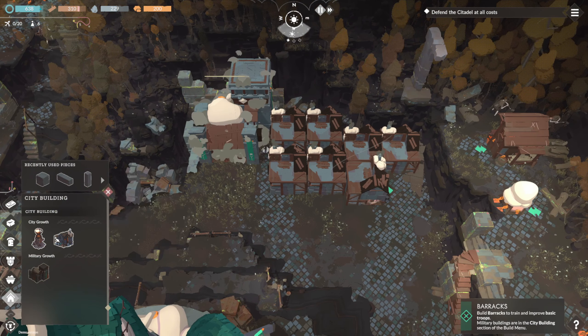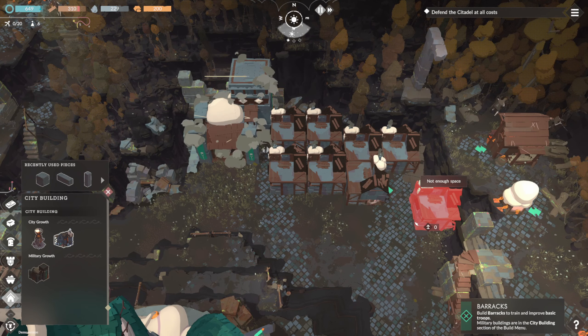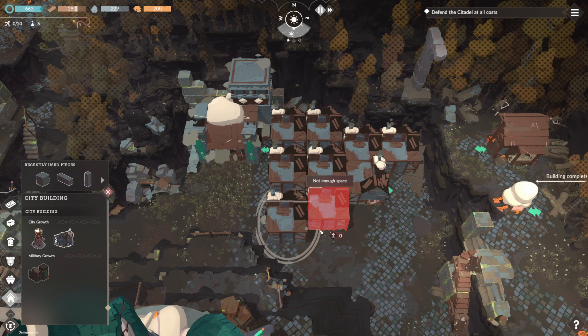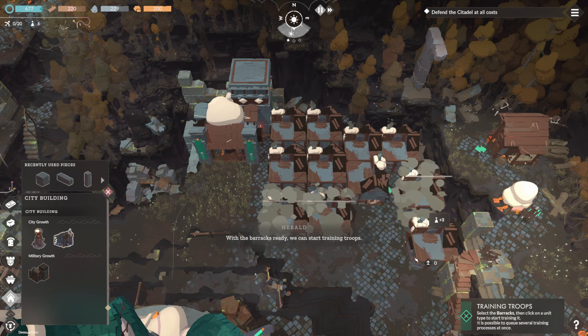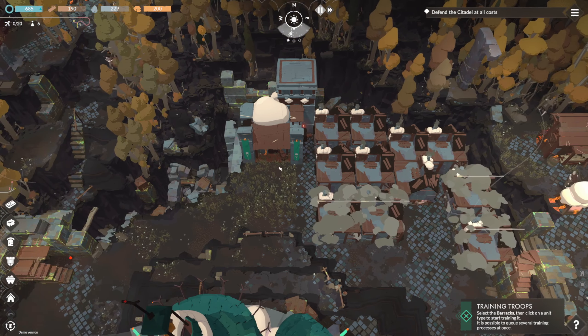We got enough oxygen. I think we need more shacks — love shacks. With the barracks ready, we can start training troops. Let's get some love shacks going.